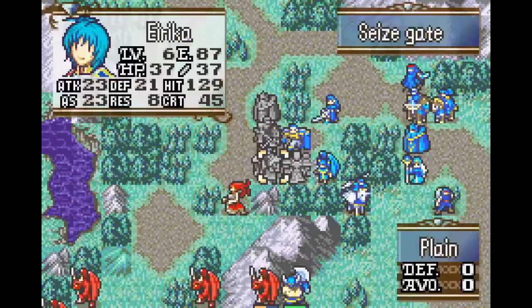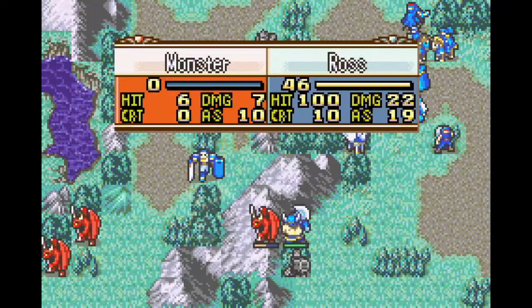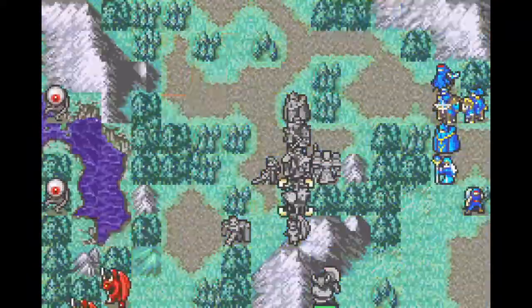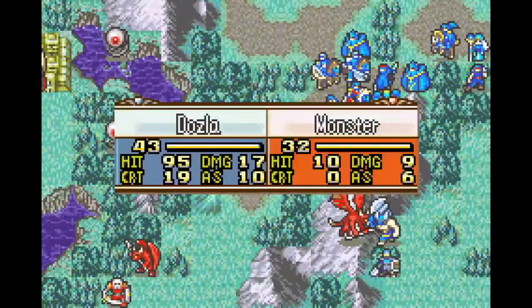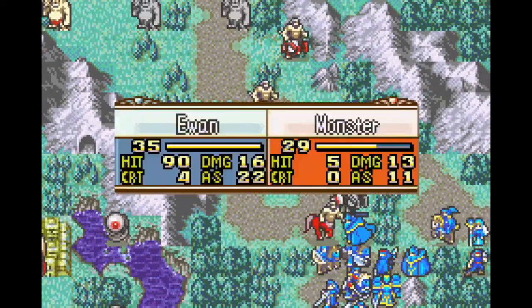The enemy's stats and weaponry are generally inferior to those powerful promoted enemies we had to fight in chapter 19. Also, they're easy to one-shot using our S-rank weapons. We also have a hammer and staff if we need to repair any of our S-rank weapons as well. I'm going to let Yuen and Nimei dodge tank the centaurs. While Nimei isn't on a forest, she can use weapon triangle advantage and support bonuses to reach even higher avoid than Yuen has on a forest.